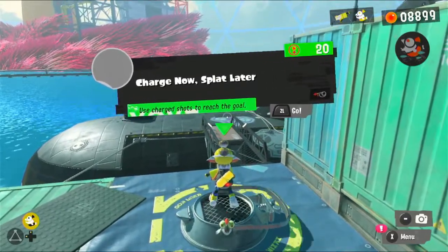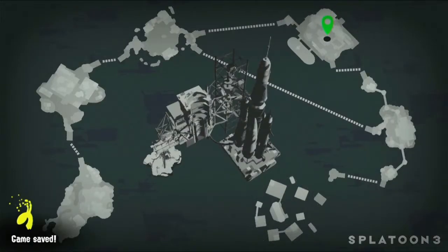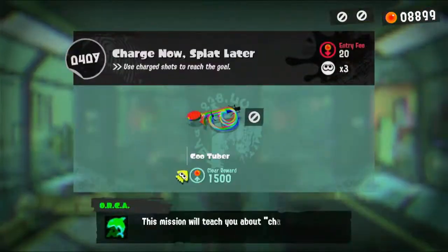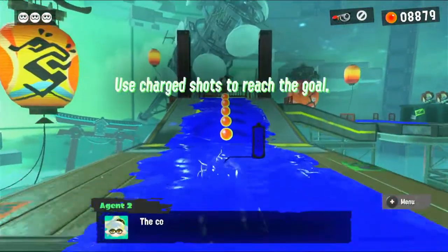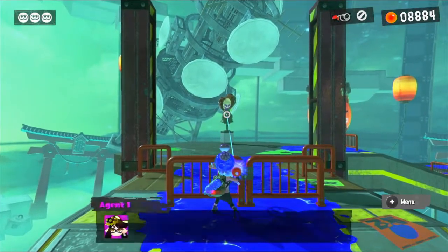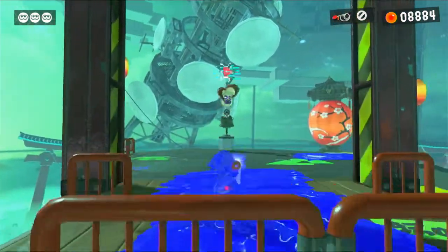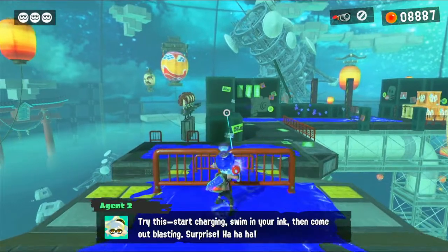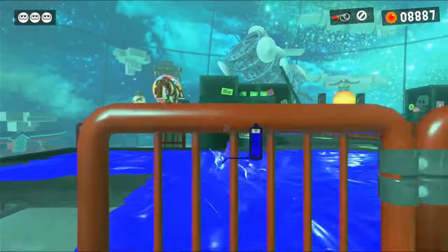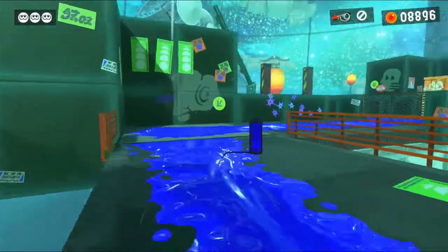Charge now, splat later — use charge shots to reach the goal. Is this going to involve grappling, or have they not added them? GooTuber, let's go. The coolest part about the charger? Charging, obviously. Also, even if you're holding ZL, you can dive into the ink and still keep your charge going for a bit — so you can come out blasting. Nice. That's really cool that this is a whole level based around that idea.